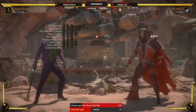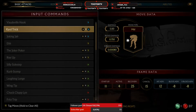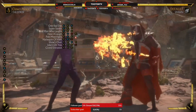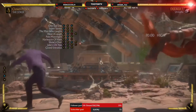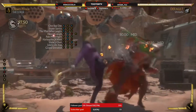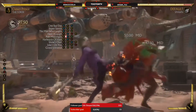Your forward string is your main string with really any Joker variation because it's an 11-frame fast mid. It's also got some reach to it — pretty good reach. If someone's trying to poke or you're in a down-one war, let them down-one and go into this. It's a mid-mid-low, really good, and pretty sure it's safe too.